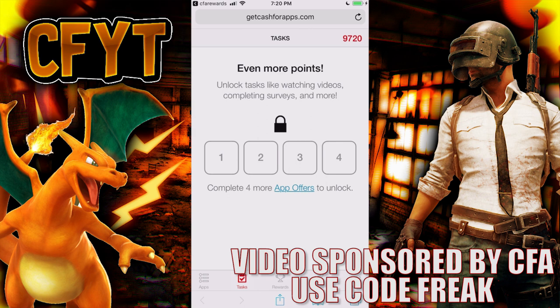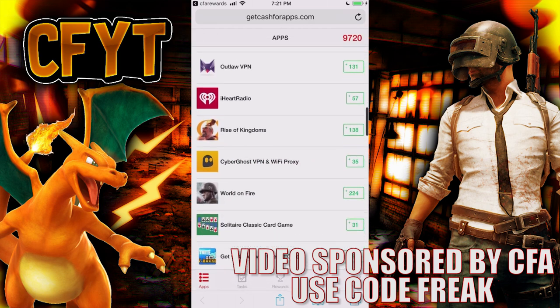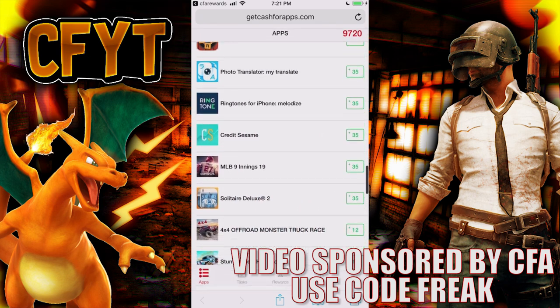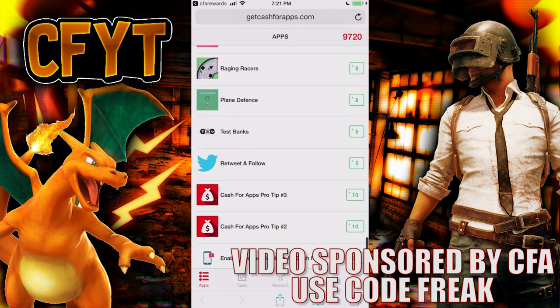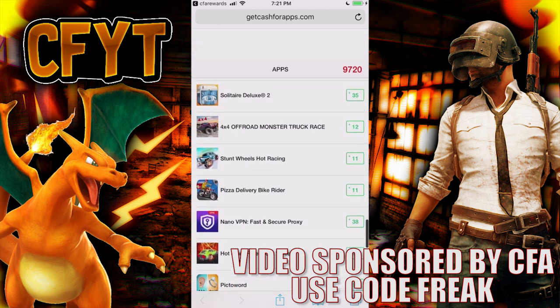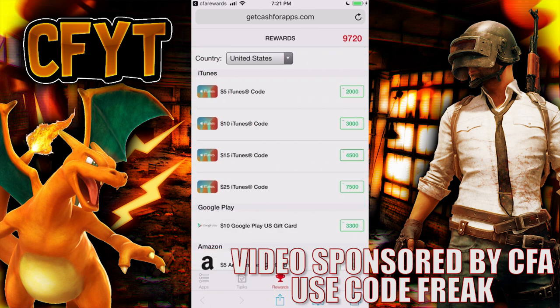If you use my code you get additional points, and you can also fill out some tasks to get more points. You can unlock that feature by completing four other apps. It doesn't take that long to get points. There are also several VPNs and fun games in the app — like solitaire and racing games. You can get 10 points for Cash for Apps pro tips, 20 more for enabling notifications, and more for retweeting and following their page. Then use those points to purchase a gift card to buy the packs I showed in this video.